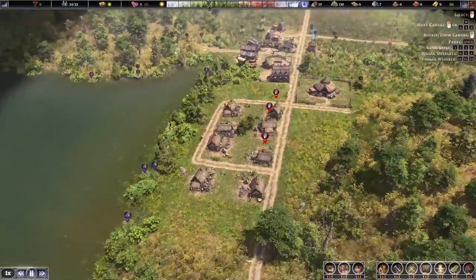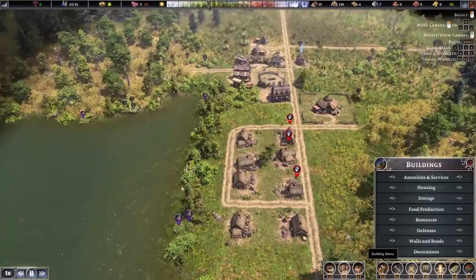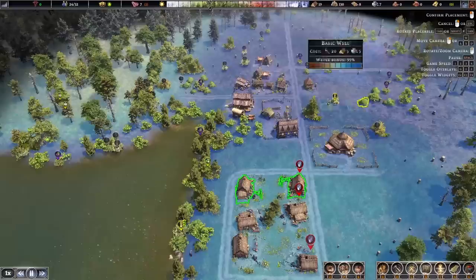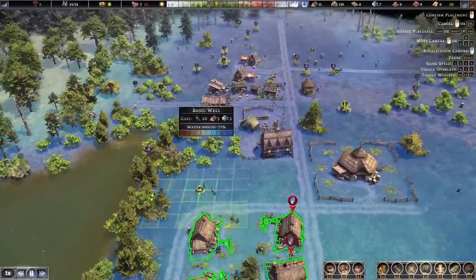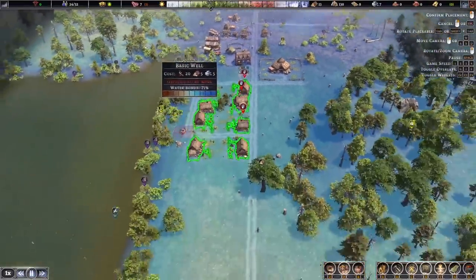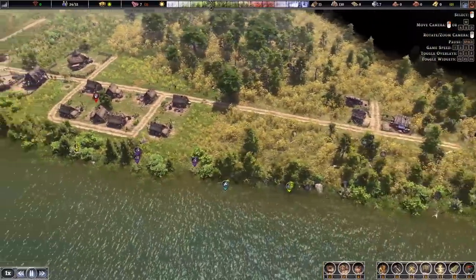We've got a few houses here and we're going to build a few more. We've got ourselves a need for a well — let's see where we can place one. We need that for water and disease prevention, not only as a way for people to get drinking water but also to bathe themselves. Without that there's going to be a lot of problems with disease. So let's build a well here, and then we should be able to build another one along the road sometime soon.